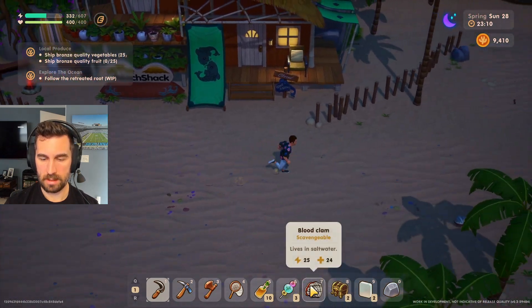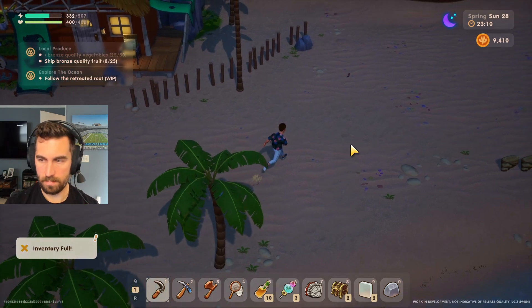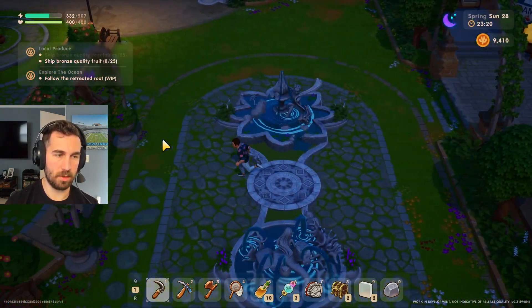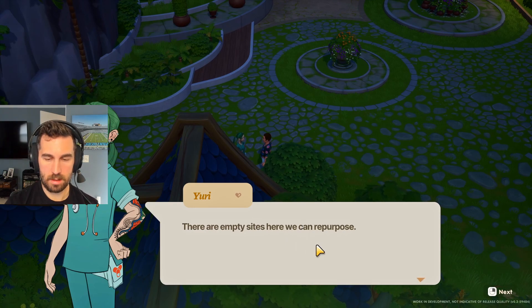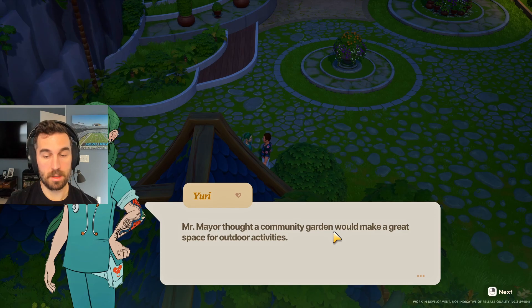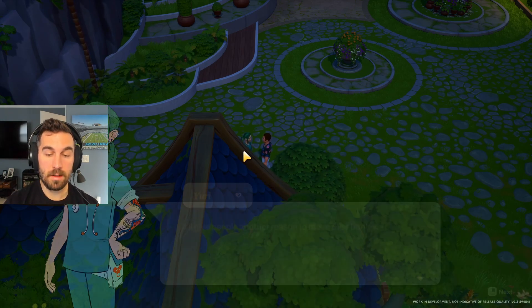Maybe she'll like a nice clam — a blood clam. No. Yuri's my other love. Reyna is like my one true love. But — Yuri! It's been so long. I can help you. Mr. Mayor, I thought a community guard would make a great — I agree! As a farmer, I also agree.